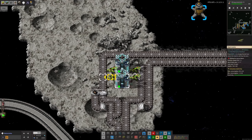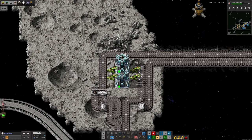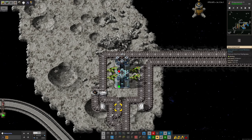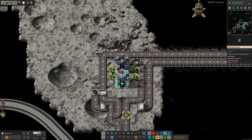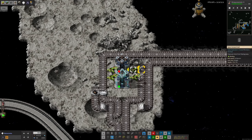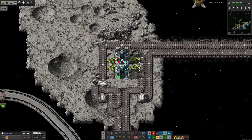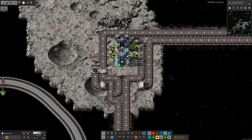As batteries come around, the ones on the far side get priority over those on the inside. This is deliberate — it means we use recharged batteries before new ones, ensuring we don't jam up the recycling system with a backlog of batteries we can't get rid of. That's why there's a little twist and tangle of belts down here, and it's working nicely.